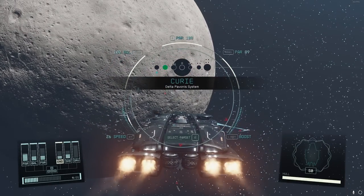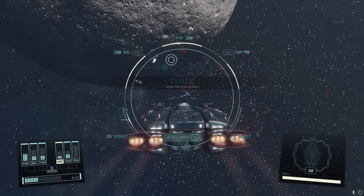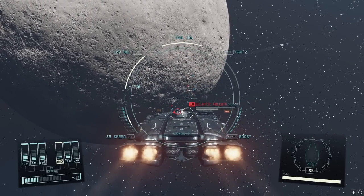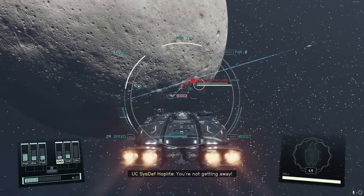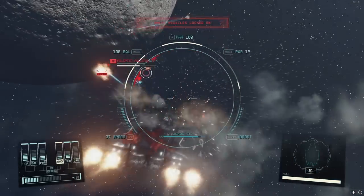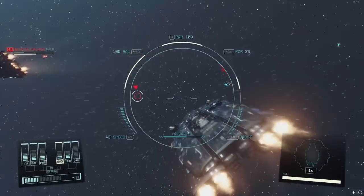Eventually you'll get into an encounter. As soon as this happens, save your game so that if things go wrong you can reload. In some of these, the friendly forces will actually win on their own, so it's best to wait and see. If one of the red ships survives, we can try to steal it. Ships have both a shield and a health bar — the white bar at the bottom is health. We want a ship that has a lot of health remaining, because one that's missing too much health may not be stealable.